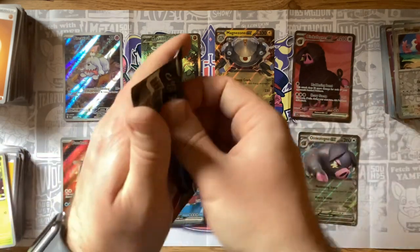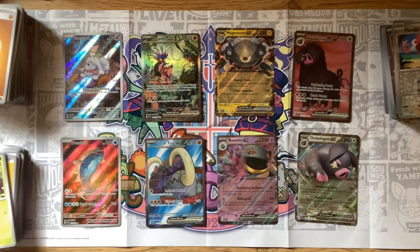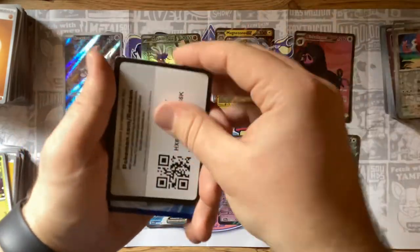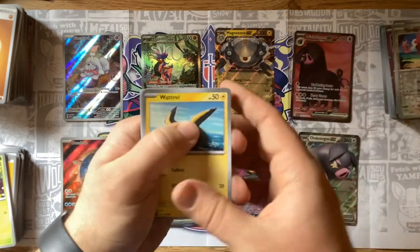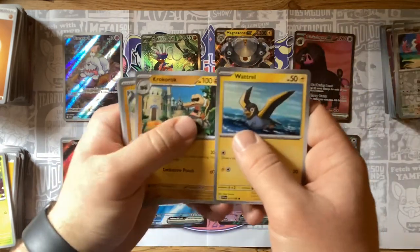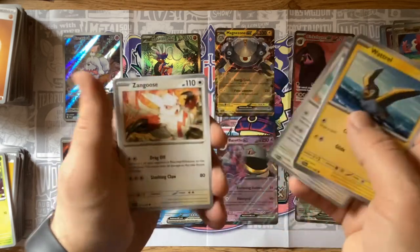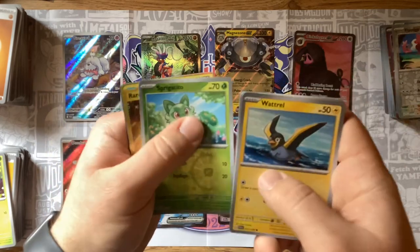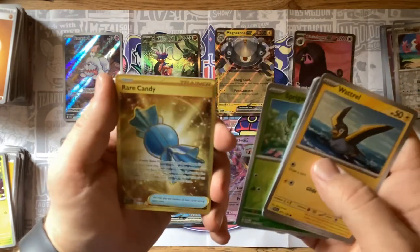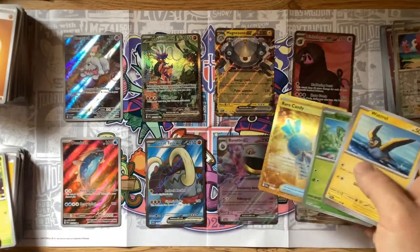Flip over the energy — Leaf. Wattrel, Croconaw, Minccino, Squawkabilly, Zangoose, Youngster, Flaffy, Sprigatito, Full Art Rare Candy — very nice — and another Dondoza. We're gonna get fancy with this one.